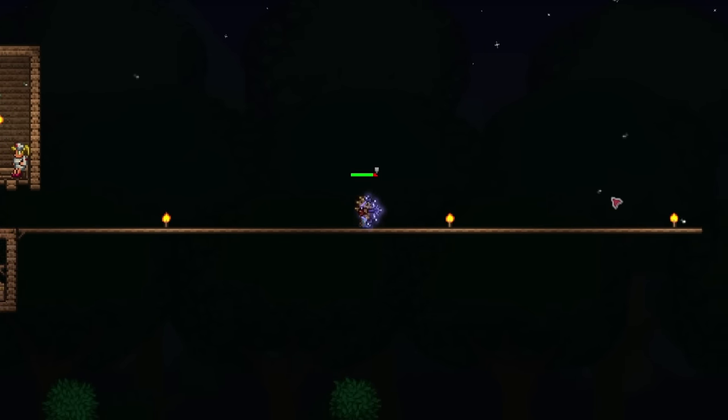Let's make our Spectre Boots, the Cloud in a Balloon, and lastly the Obsidian Shield. I guess I can reforge some of these accessories first — there we go, Warding. Oh wow, Warding on this one as well, first try. We'll take Menacing on this one, Lucky is fine. I'm all set — let's go down to hell to fight the Wall of Flesh.